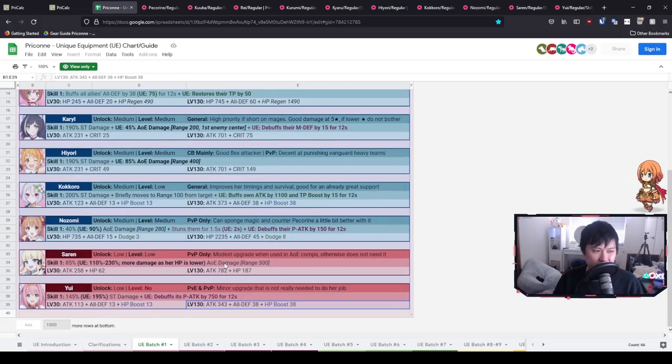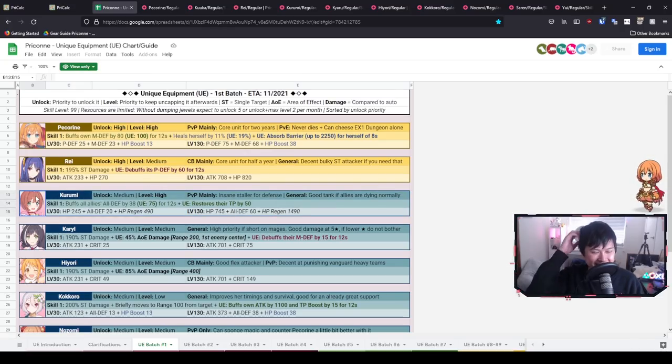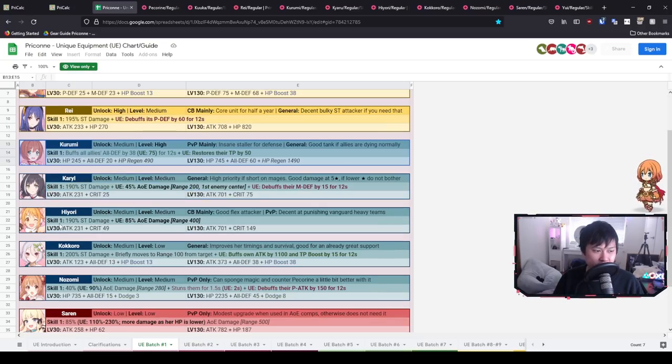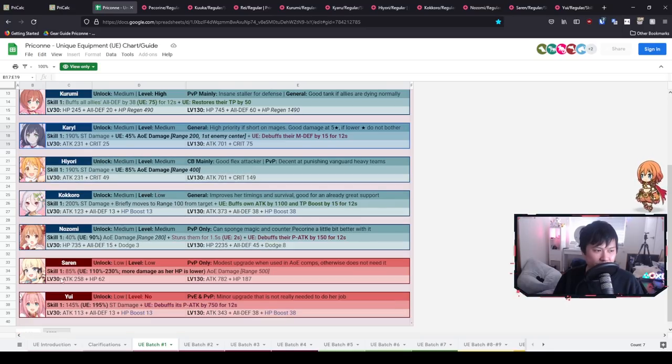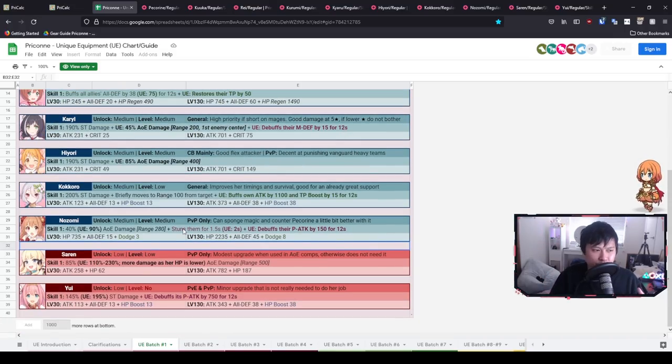I agree with this entire assessment. There were one or two priorities I'd adjust slightly — I'd probably prioritize Nozomi a bit higher because that stun is so annoying, and Kurumi is high because you're going to see her everywhere the day it launches. So many people are itching to use stall comps again. For me personally, Kurumi is high and Nozomi is just below that. I'd also move Kiaru to just above Sarin. But overall this is a really solid guide, as they all are from Miss Nyara.